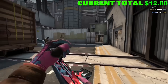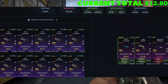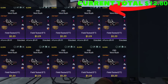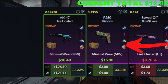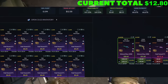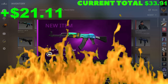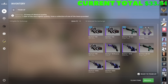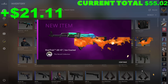With $12.80 left, we have one singular trade-up we can do to try and bring this back. We're looking for 10 StatTrack field-tested skins from the Recoil collection, 0.194 or below on the float. We need to hit an AK-47 Ice Cold to bring it back — the P250 is just a very small profit but we're looking for that AK. Let's see that AK — yes! That is massive! That brings us right back into it. And I actually grabbed a second attempt — another AK! No way! That is massive!